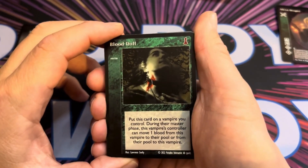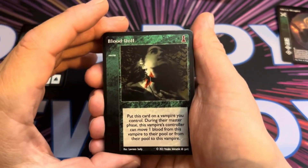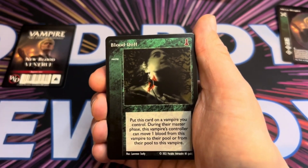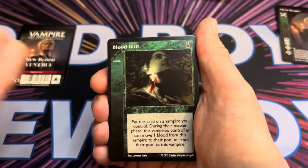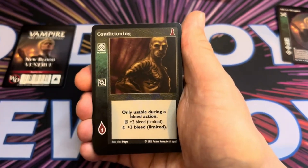You play Blood Doll onto a vampire during the master phase. In the round the card is played, you can move one blood from the vampire to your pool, or one from your pool back to your vampire. This is a handy way of generating more blood into your pool because you can then just hunt with that vampire.